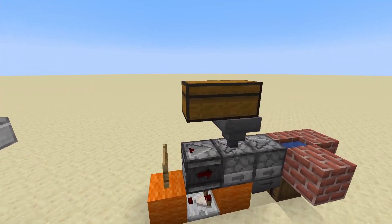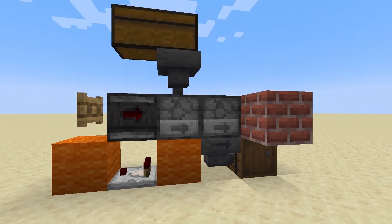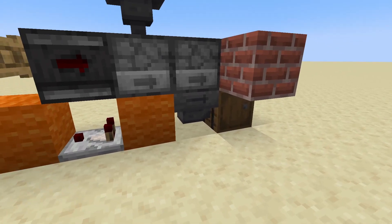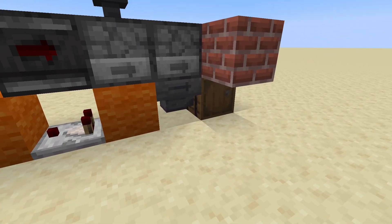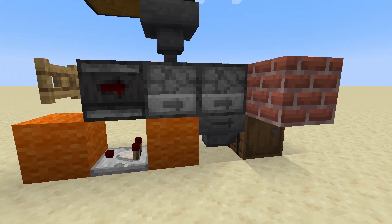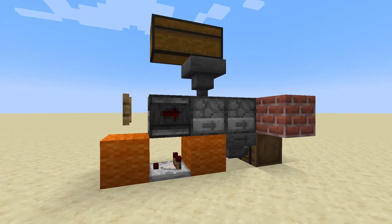Over here we have the water filling station. Basically this is what creates the water bottles. We have a dropper facing into a dispenser, facing into a water source block with a hopper underneath. That hopper can feed into other things — if you want to put water back into the system, you just have that hopper face into another hopper that's got a barrel on top. That hopper is watched by a comparator, which powers a block, which powers something for an observer to see, which powers the dropper.